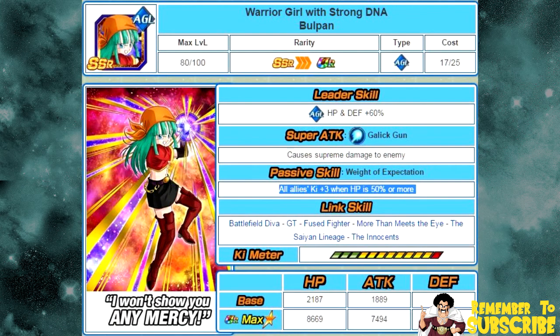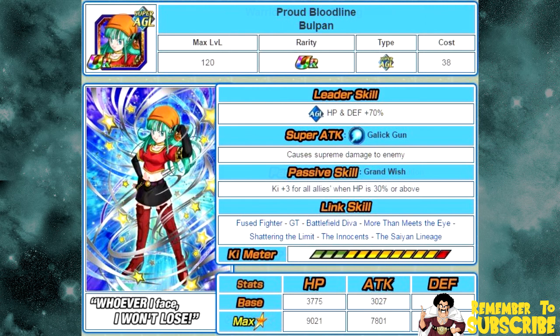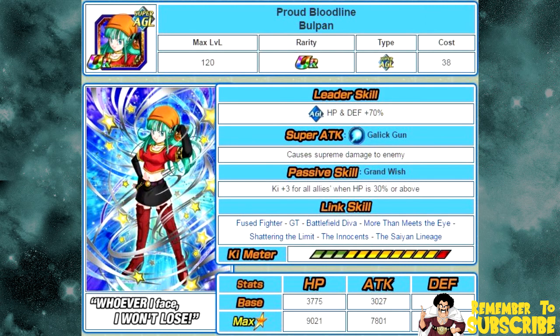The next card is Warrior Girl with Strong DNA, Bulma. Her passive skill is Weight of Expectation: all allies key plus three when HP is 50% or more. She does have a Dokkan Awakening into Proud Bloodline Bulma. Her new passive skill is Grand Wish: key plus three for all allies when HP is 30% or above.